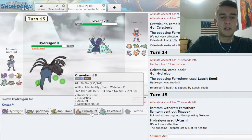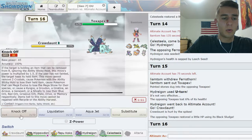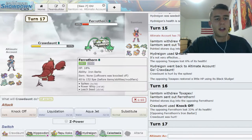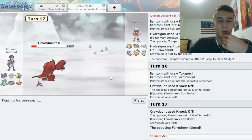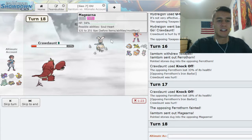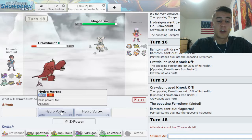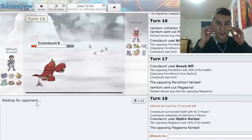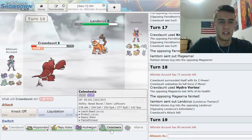I wanted to U-turn out so that he couldn't get Magearna out, and I get up a sub versus this. Or I can just go straight for the Knock Off, which might be my better play, because that ensures Ferrothorn goes down — I think I'll kill him with two Knock Offs. All this chip sucks but that's what you gotta deal with when you lose your Altaria because you're an idiot. So we'll find out if this is Assault Vest — but I'm actually faster than him. If he tries to set up he won't be able to, and I kill him with Hydro Vortex. Thank you Crawdaunt.